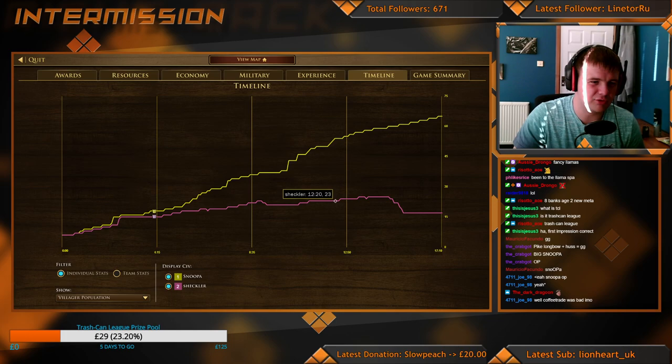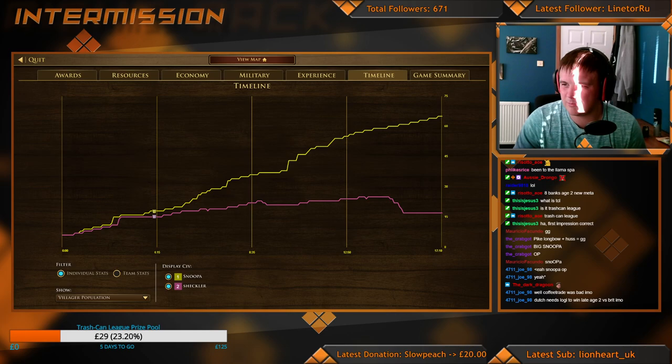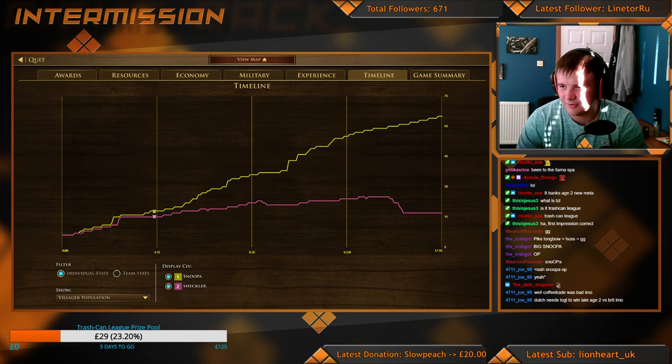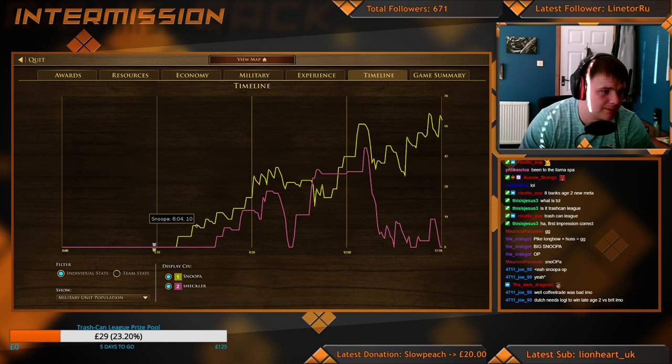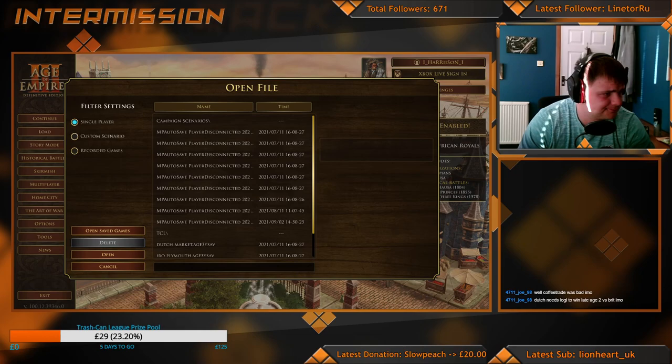Gets a lot of units out, trades pretty well, but once the upgrades start rolling in the trades become more favourable for Snooper. The hussars from Snooper on Sheckler's skirms just dominated the cavalry war. A good effort from Sheckler — he tried to get Hussars onto the Longbows but got picked off by the British Hussars, and pikes did quite well. The lack of villager production really hurt, partly due to the forward coin mine — you can't mine it if there's Longbows within Town Center range. Sheckler was pressured to cut villager production to stay in with the military. Well played — we'll move on to the next game.